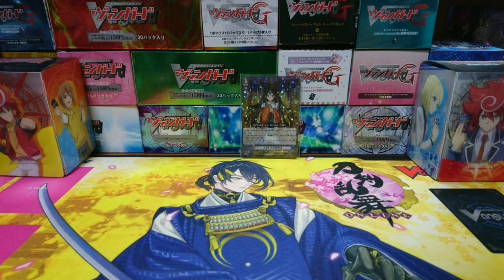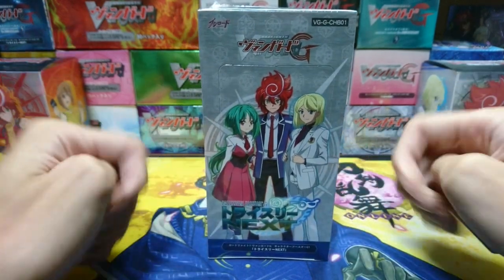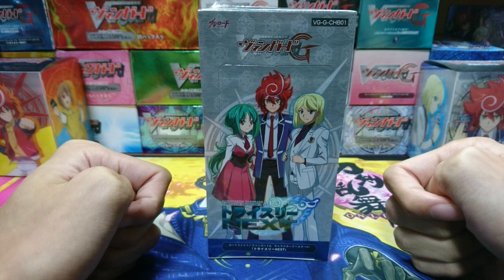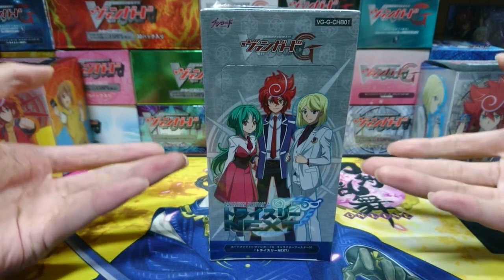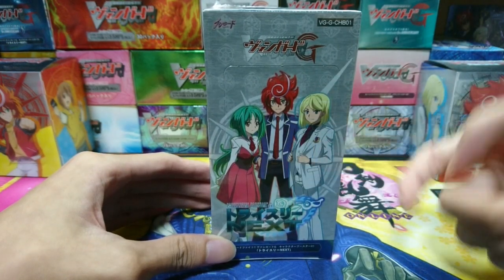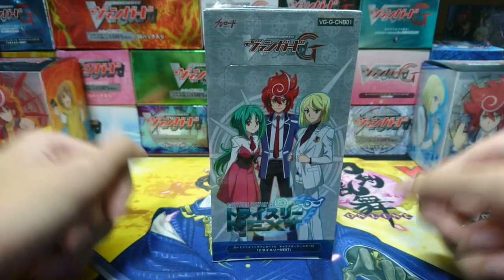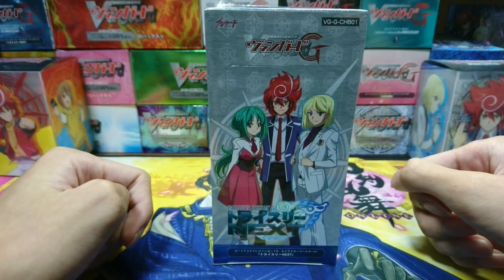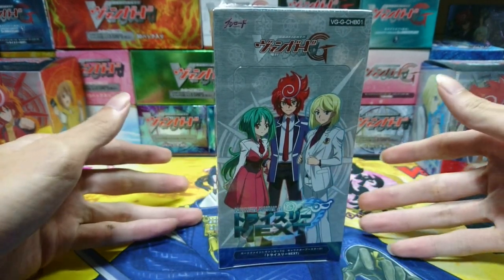Good evening everyone, my name is Subete and welcome to the channel. Today we'll be doing an unboxing of a booster box — the Tri-Tree Next Character Booster, the very first character booster that Bushiroad published. This booster supports the clans from the Tri-Tree team: Chrono, Tokoha, Xion, Geocornical, Royal Paladin, and Neonector. This was released in early 2017 when Vanguard G Next first aired.